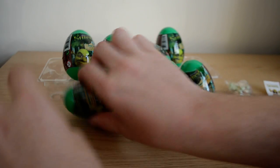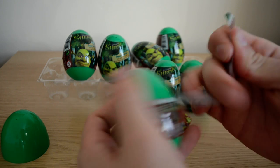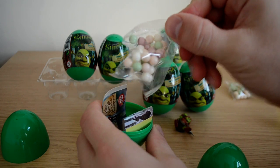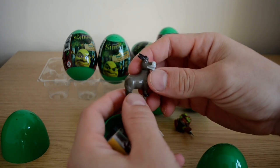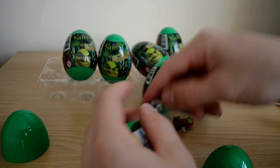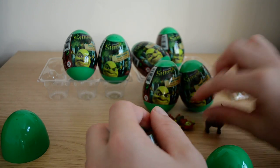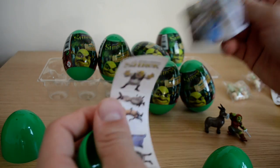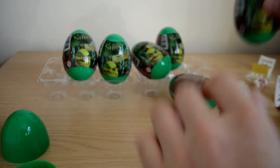Let's get into the second egg — come on, let's have a gingerbread man! We've got more candy, and we've got our donkey already in the second egg — whoops, he's jumping away! Amazing. We'll just put them over there. You also get more stickers again.